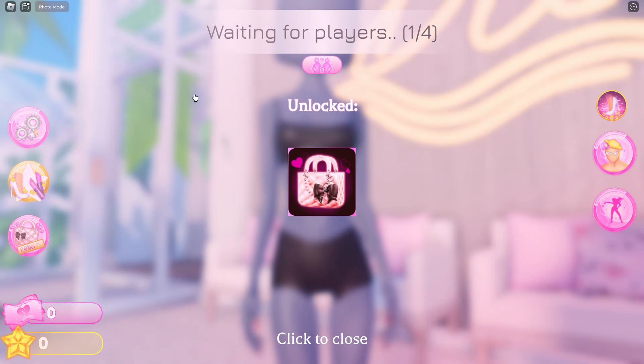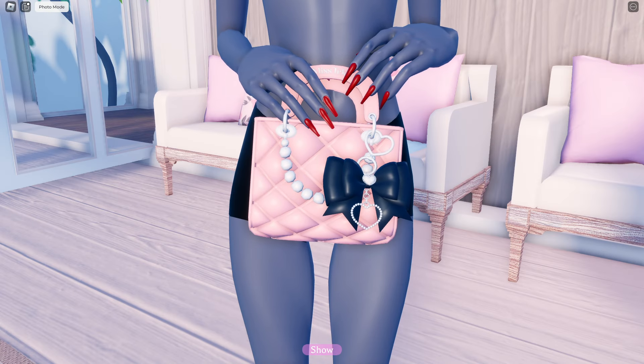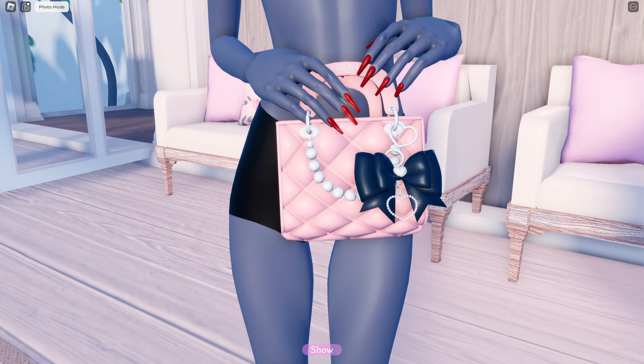The next code, TQs, will award you with another handbag. This handbag is a quilted bag with a bow and some cute purse jewelry.